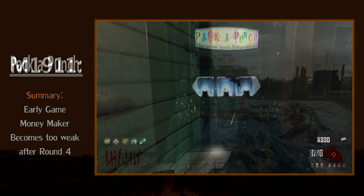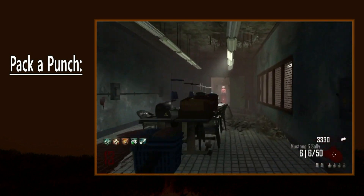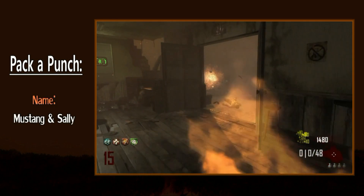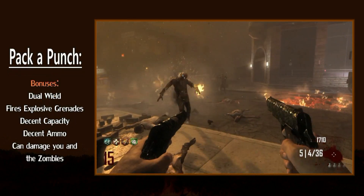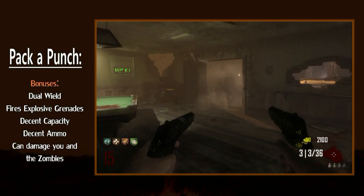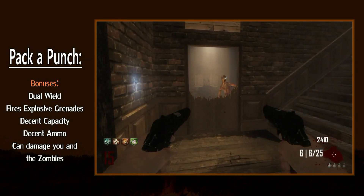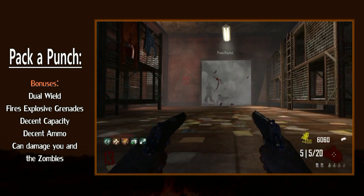I can think of only one reason to hold onto your starting pistol. Should you be deranged and decide you want to pack-a-punch the M1911, you'll get the Mustang and Sally. Few weapons change more from the base to the pack-a-punch version. For starters, the handguns are now dual-wielded, but more noticeably, you'll fire explosive grenades rather than bullets, and the explosions are very powerful. The Mustang and Sally functions much like it did back in Black Ops 1.